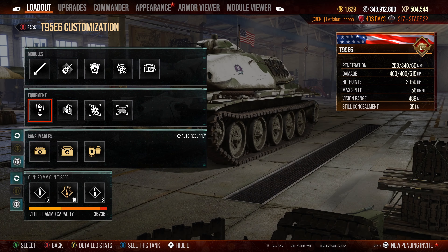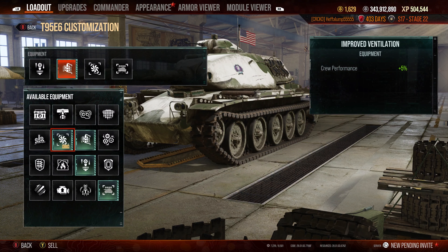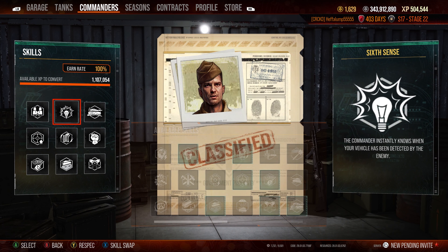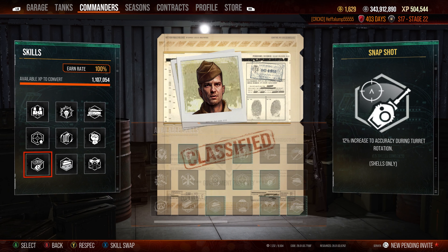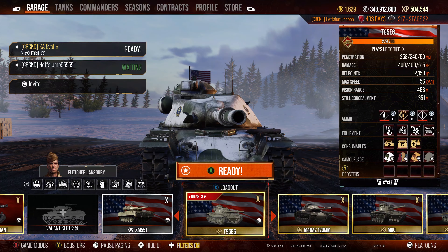I will now show the equipment and the perks that I use, just in case you guys want to run your T-85E6 in a similar fashion. I don't really focus on camo because this thing, at the end of the day, is a big honking tank and not the best for camo — but you could if you wanted. Hope you guys enjoyed the video, hope you learned something, and I will catch you guys in the next one. See ya.